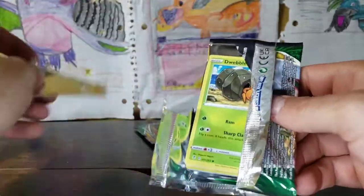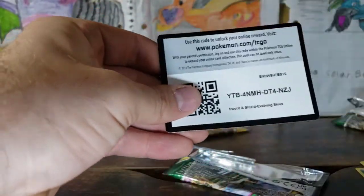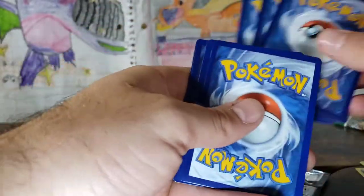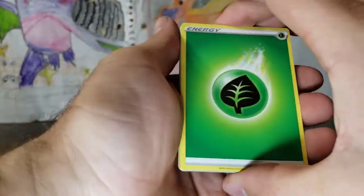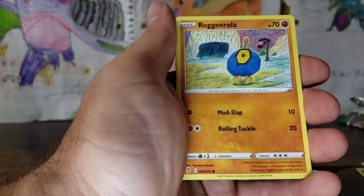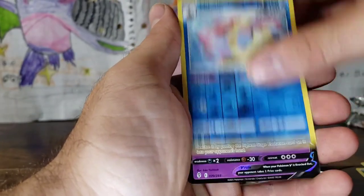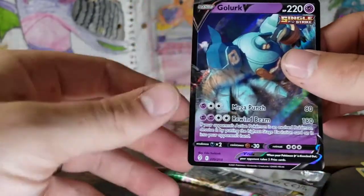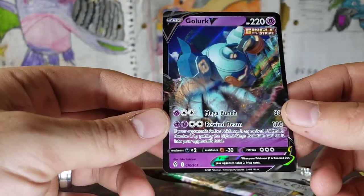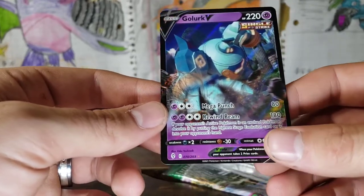Let's see what we can get here. There's something here — there is definitely something here. We have a Grass energy, Switching Cup, Tentacruel, Boldore, Dwebble, Rufflet, Regigigas, Wabbuffet, Hoppip, Melodic. And a Golurk V! I really would like his alternate art — it looks so awesome. We have Mega Punch and Rewind Beam. Not a bad card at all.